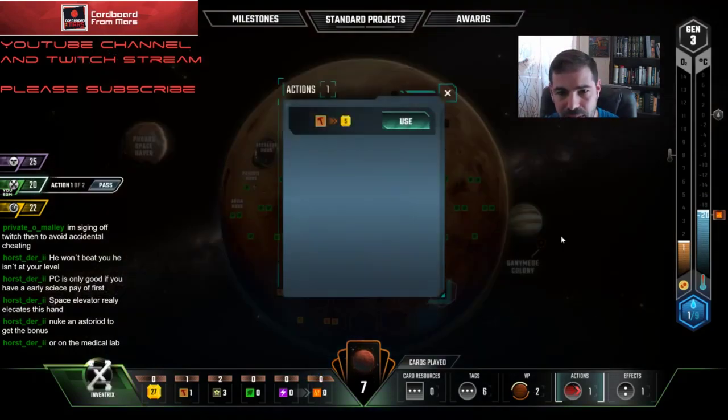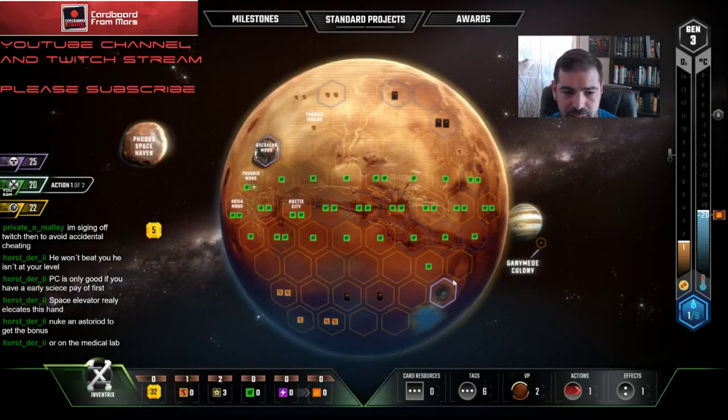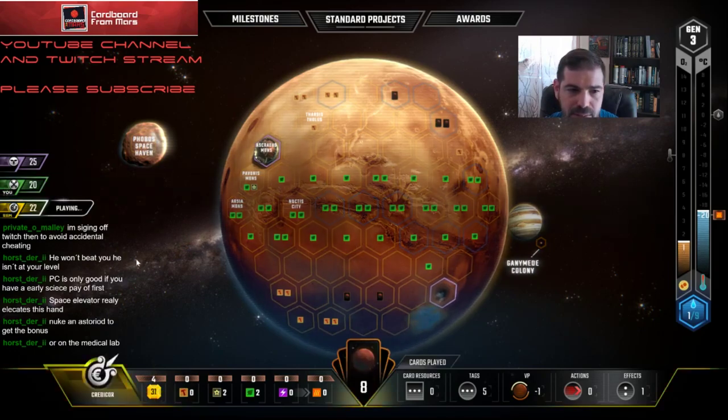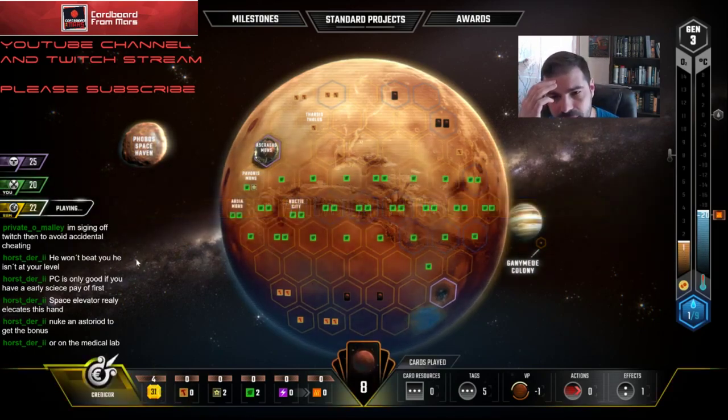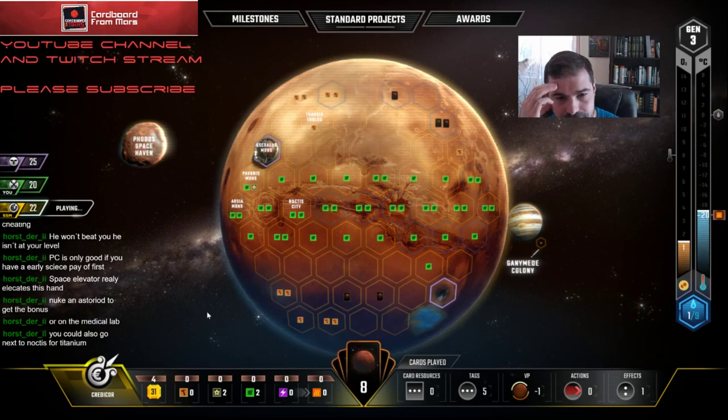I'm going to go ahead and sell this quickly while I can. I think I'm just going to play a city right over here — or I could play a city here and get titanium, and just go for space cards. It's not horrible. I've got enough cheap building tags. Maybe I just bank it all into space cards and hope I get them. What would be absolutely amazing is if I drew Noctis City.